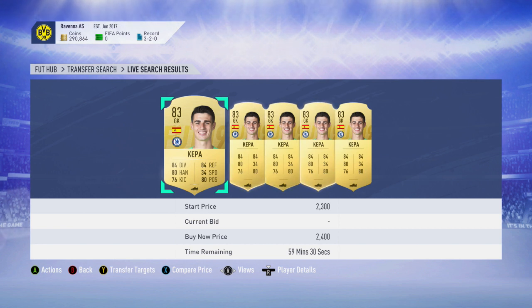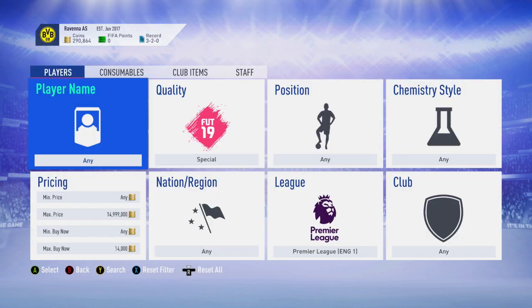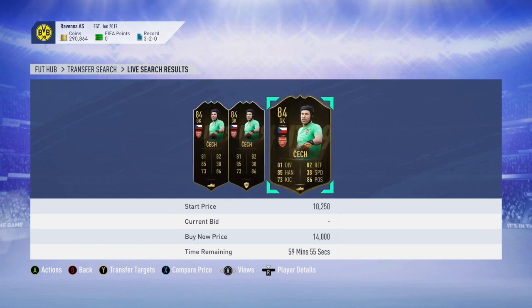I'd recommend picking up some players from the clubs the players play for. So for Hazard with Chelsea, someone like Kepa may be a good investment. For Man City with Sterling, someone like Bernardo Silva is an absolute bargain, and as both players would probably have a Premier League team as one of the squads, he'd also fit into that — so Bernardo Silva, definitely recommend picking him up. Also for the Premier League, the cheapest 83–84 rated red players are worth picking up. Potentially there may also be a Premier League team in the weak card requirement, and if so, someone like Cech at 14k is an absolute bargain — definitely recommend picking him up.